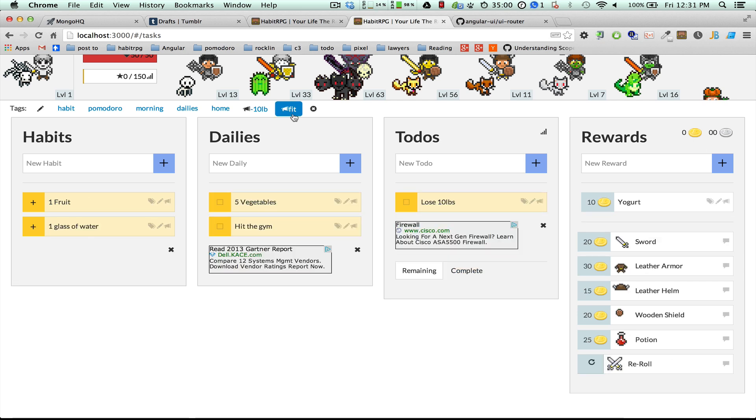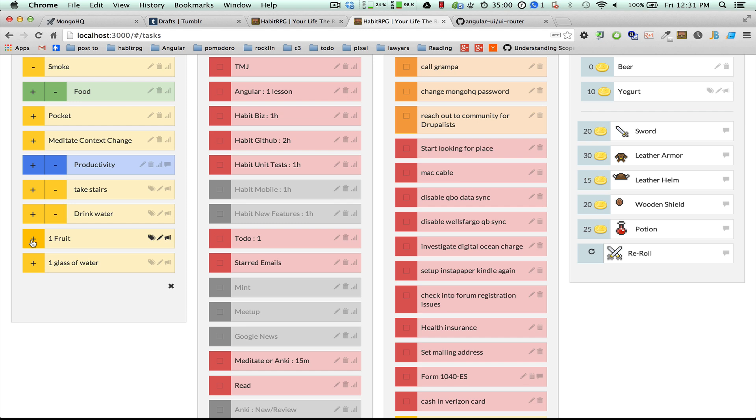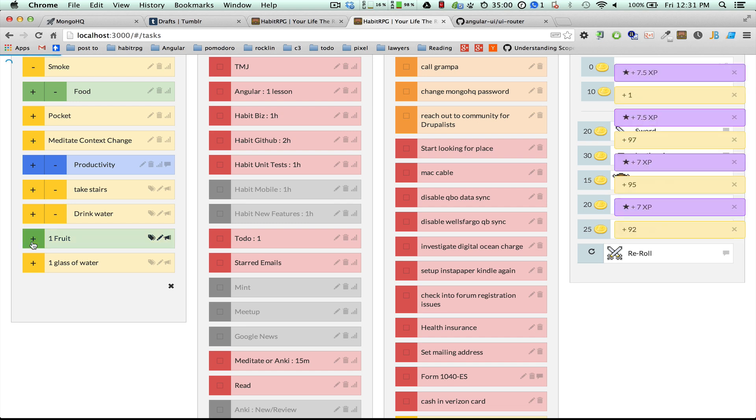Remember I said there's a tag name on the challenge creation edit field? This is really cool — this is probably the biggest piece of challenges. Let's say I ate a lot of fruit today.